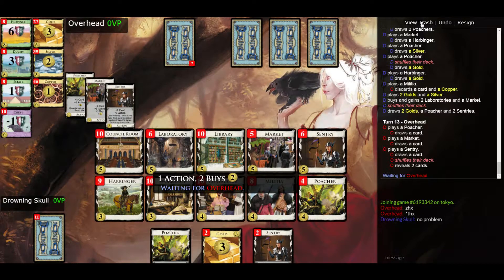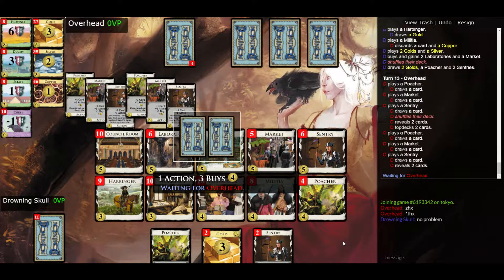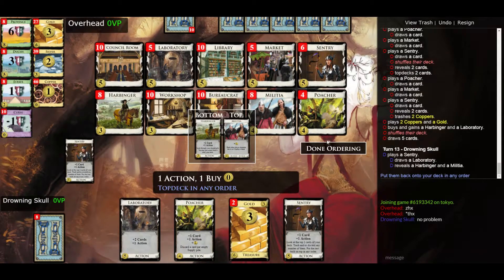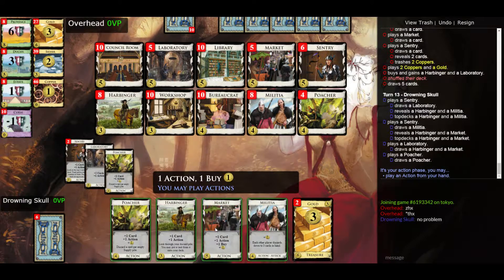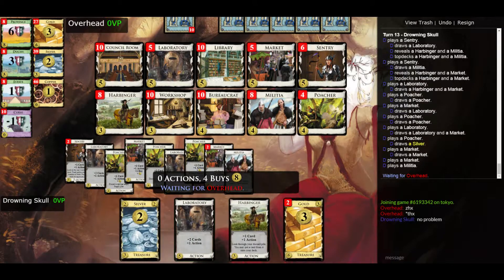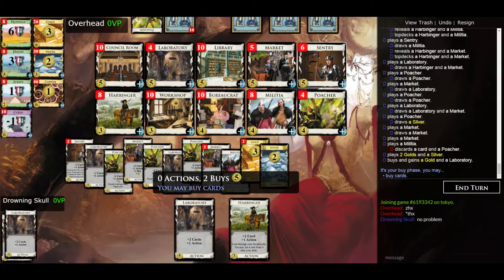Let's look at the trash pile. My opponent has a fair number of coppers left — still has five coppers — so we are definitely way ahead. We managed to trash a couple of them. The sentries are not doing a whole lot of work for me right now, but they're going to be good again when we start greening, because they can potentially discard the green cards for you which prevent you from drawing.